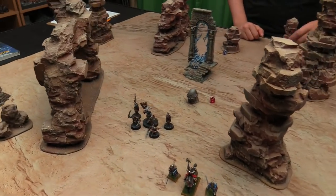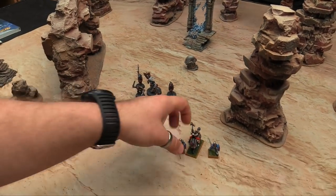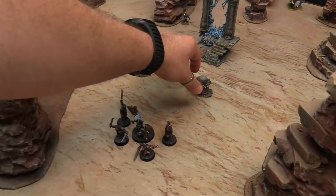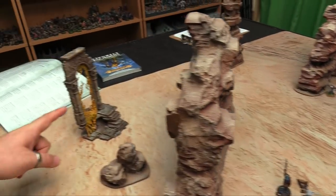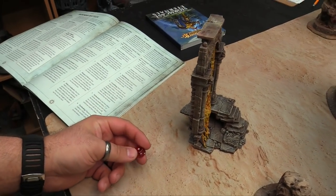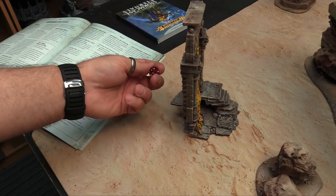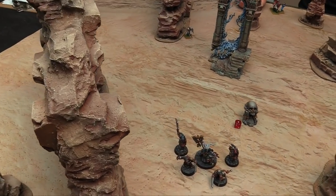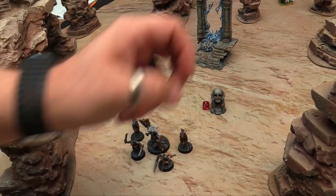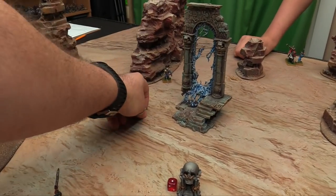Rolling off — I got a 3, you got a 2, so you get to put the first model down. You roll a die and on 1–4 it determines the quarter; on 5–6 you choose. Owen places his swordsman captain on a 1. We roll mysterious terrain rules for the creepy skull and the two realm gates before we finish deploying. One gate rolls a 4 — Crumbling: roll a dice each time one of your models runs or charges within 1 inch; on a 1 the feature collapses and the model is removed. The skull rolls as Cursed: in your hero phase roll a dice for each model within 3 inches; on a 1 they take a mortal wound.